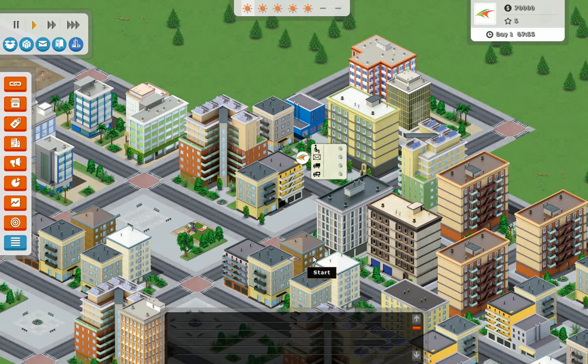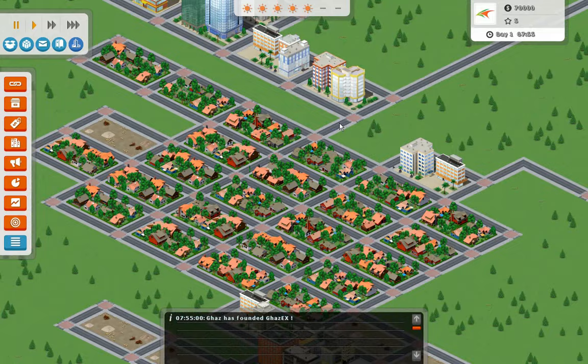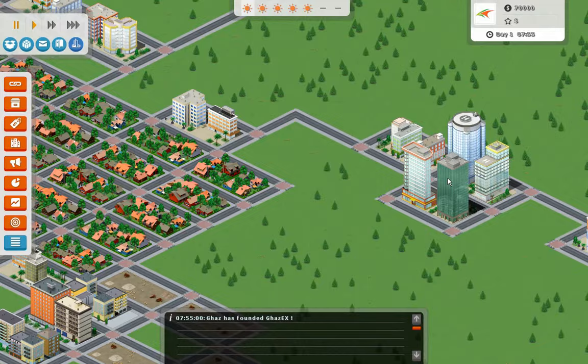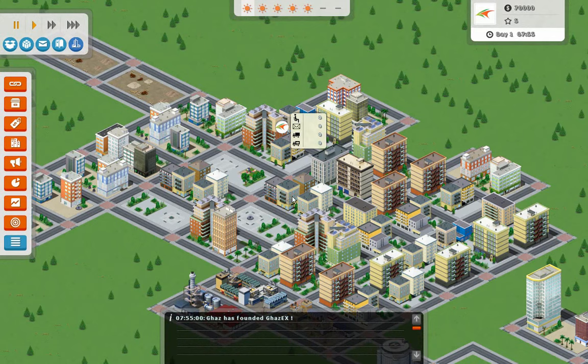So we start out here in a little town, and it is one of three. I'm not really sure if they are meant to be separate towns, or just sort of like boroughs or neighborhoods. We have a residential suburban area over here, and then over here we have sort of the computer's territory. The main goal of the game is to beat the computer into submission and form a monopoly on all the postal service in this region.